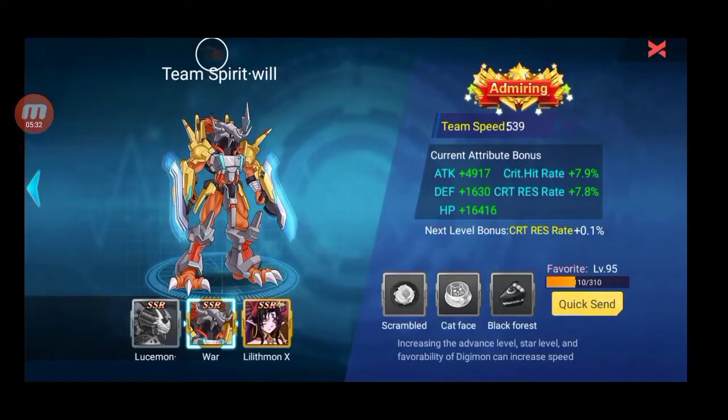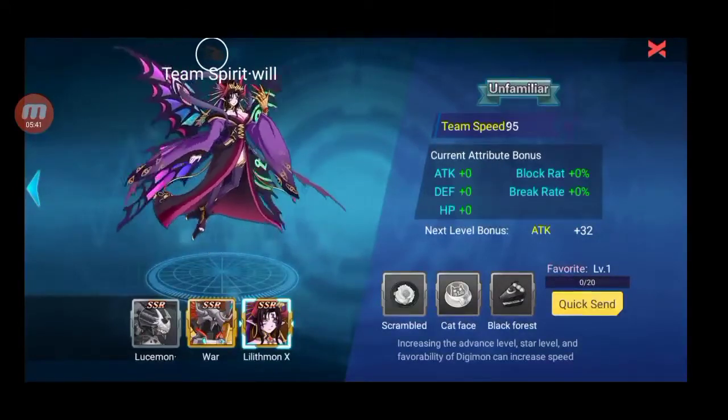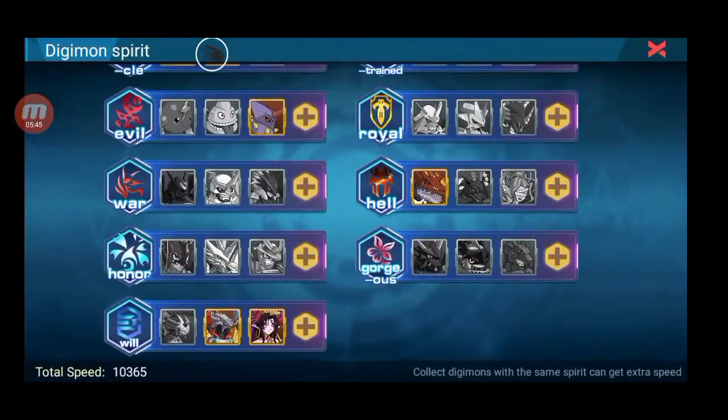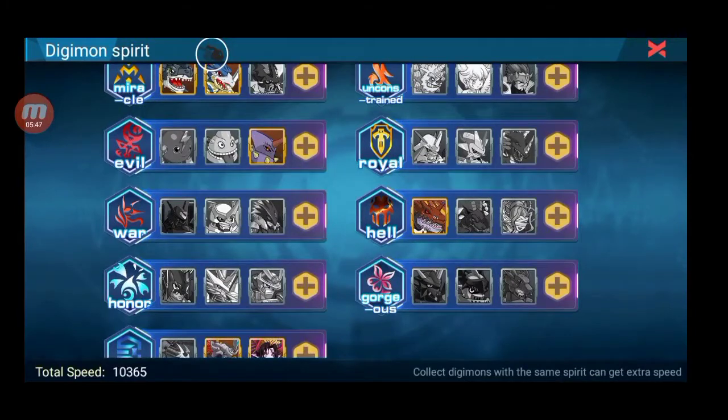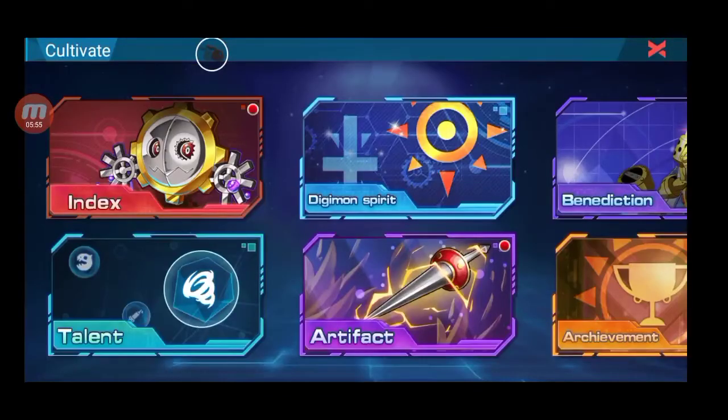Contoh gue, ini X-WarGramon, gue udah sampai admiring. Ini udah total speednya udah bagus, 1.500, dan attribute bonus-nya juga udah gede. Dan lihat gue belum unfamiliar karena kemarin gue baru dapet dari event. Magidramon gue juga admiring. Dan udah Digimon Spirit, untuk menambahkan total speed kalian, ke artifacts.